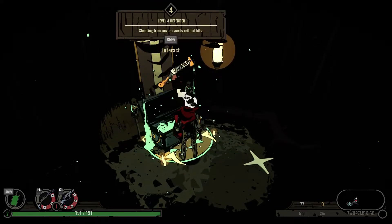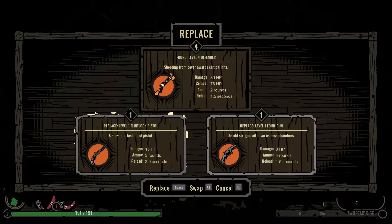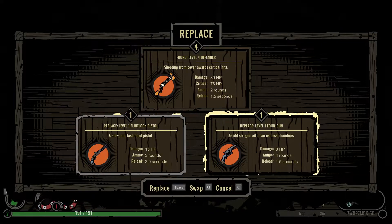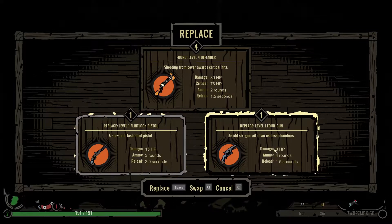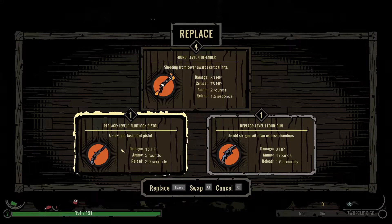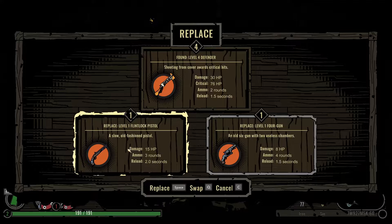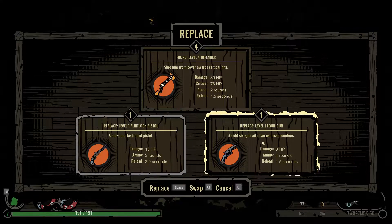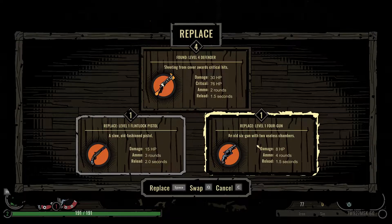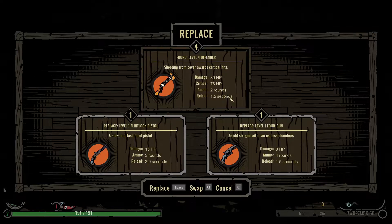I can kick open the coffin and then it just drops out a gun. Level four Defender! What do we got here? Three rounds, four rounds — damage is less here. I think this one, we'll replace this one. Not amazing damage for a level four weapon. 30 HP — I was expecting 60 or more. That's alright.